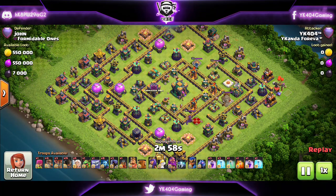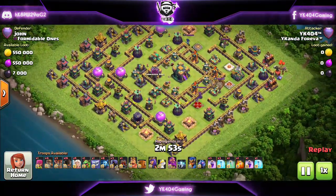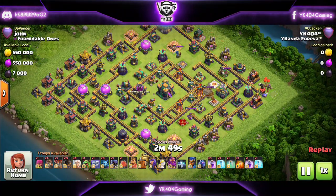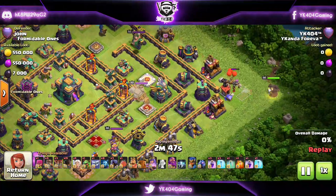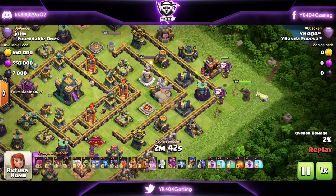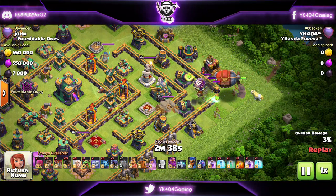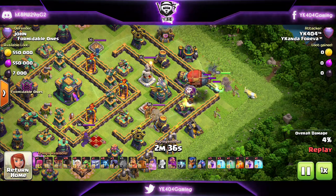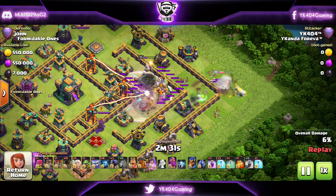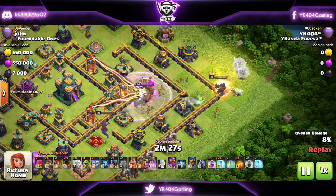We're jumping in with our first attack. It's on a ring style base. If you know me, if you know the channel, you probably know that on ring style bases I usually like to do a blimp ahead of my queen, and that's exactly what we're doing here. Looking for some balloons, some black mines — no black mines, so I'm sending in the blimp. The blimp needs to take out the Eagle Artillery and the single Inferno if possible. So we rage up. It's a Yeti blimp that I'm carrying, and then I drop the healers on the queen.